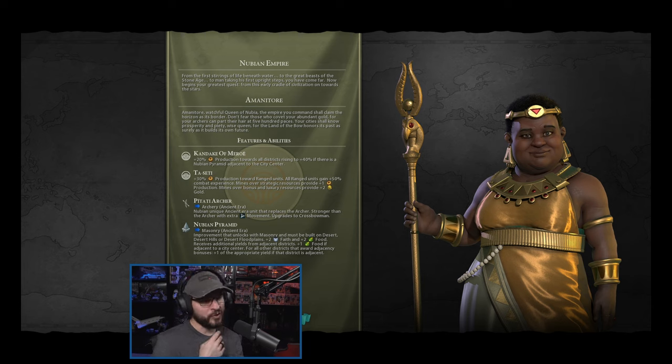Hint hint, Alexander — how about you get your stuff to last the entire game, please? Then we have the Toseti: plus 30% production towards ranged units — and that's all ranged units, not just the Batati Archer. That's also field cannons, machine guns, everything. All ranged units gain plus 50% combat experience. Mines over strategic resources provide plus one production — always good to have. Mines over bonus and luxury resources provide plus two gold. Some of our gold problems with having lots of units can be partially solved with that bonus as well. This bonus also lasts the entire game.